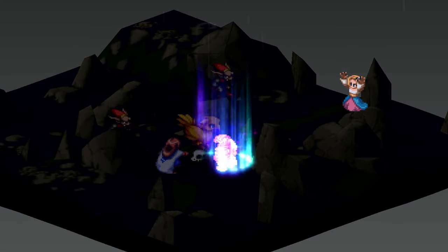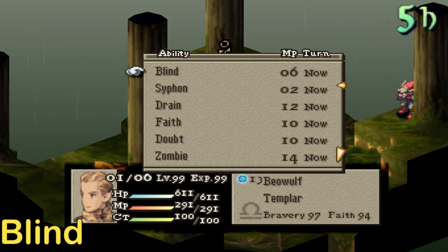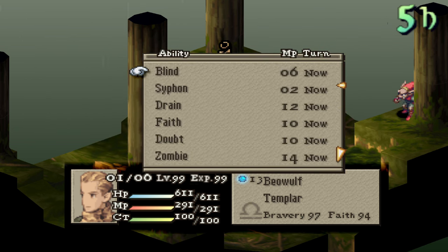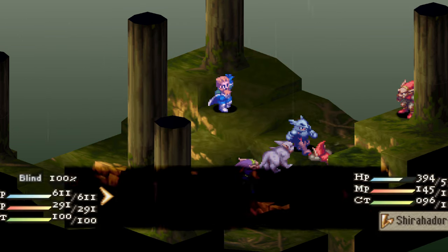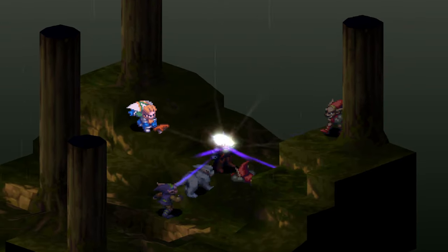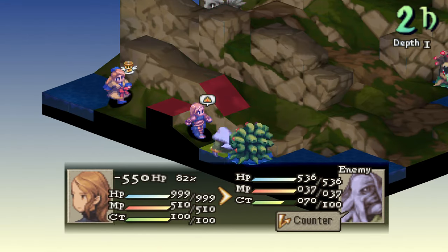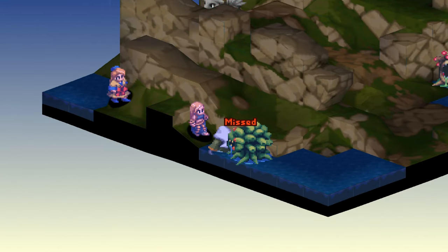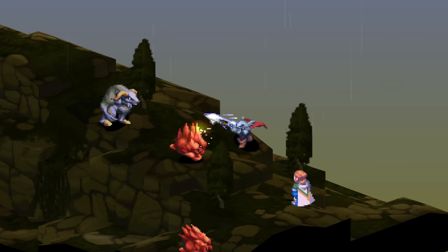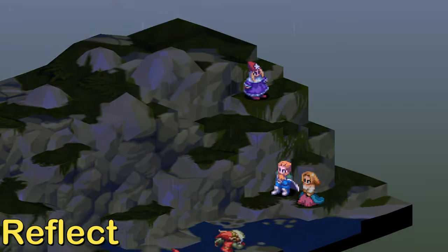The Blind status lasts forever until cured. A target being attacked by a blinded unit has its evasion rates doubled. It can be removed via Eyedrops, Salve, Choco Isuna, Remedy, Isuna, Purification, 8-Fluted Pull, and Dragon's Gift, although Dragon's Gift only works on dragons. Items that make you immune to Blind are Ribbon, Kachousha's, Angel Rings, and Grand Helm.